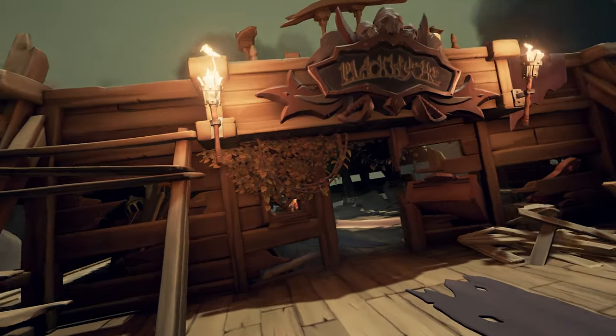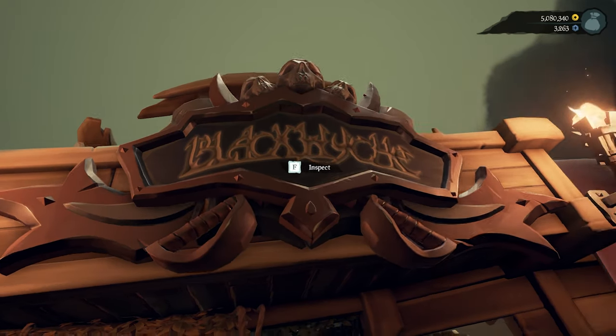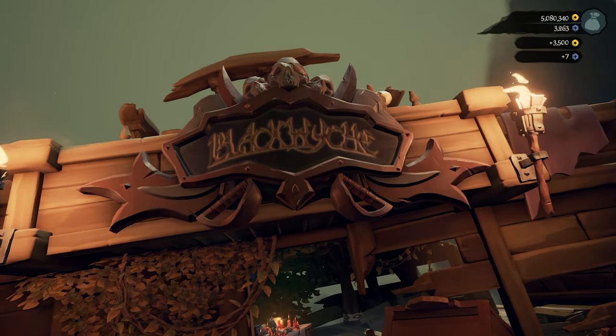The first Easter Egg can be found on Shipwreck Bay. As soon as you arrive there, go to the big shipwreck on the island, climb up the ladder and interact with the sign above the captain's cabin.